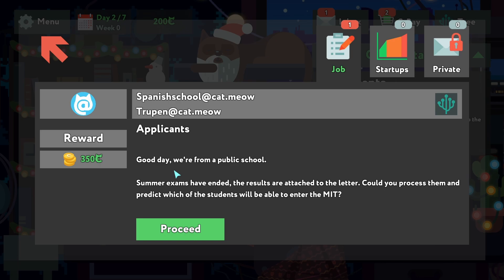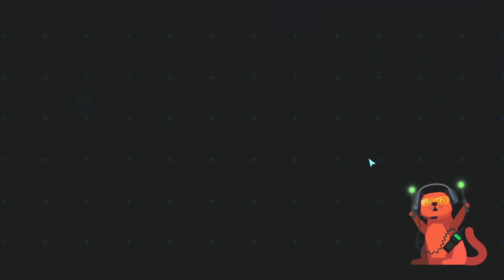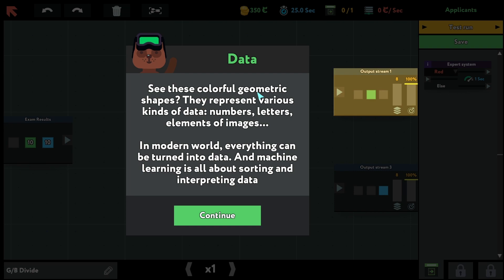There's the first application: 'Good day, we are from a public school. Summer exams are done and the results are attached. Could you process them and predict which students will be able to enter?' Let's take this test. These colorful geometric shapes represent various kinds of data — numbers, letters, elements of images. In the modern world everything can be turned into data, and machine learning is all about sorting and interpreting data.